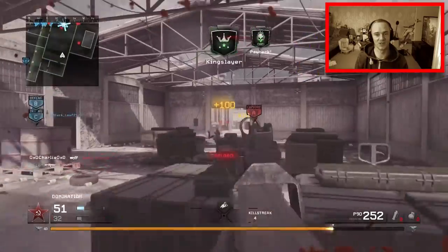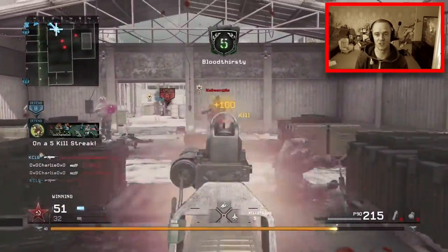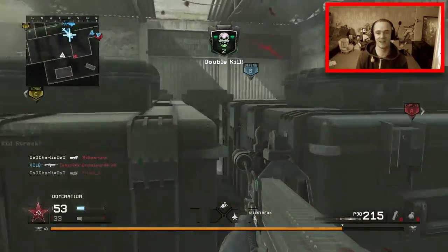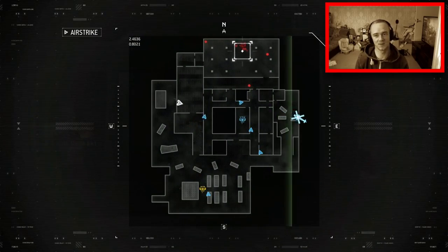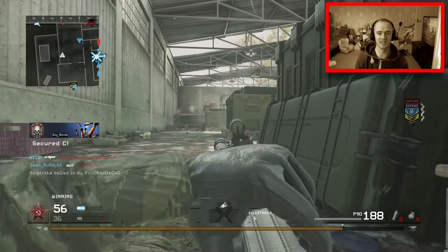Getting a bit mad with my shooting but I'll still take him out — he was the top player on their team. Two more jump in, boom boom, luckily my teammate takes out the third person or that would have been me out of there. Got another airstrike but they're all underground — not really a good position — but I'm still going to place it down anyway. Get a little reload in here.